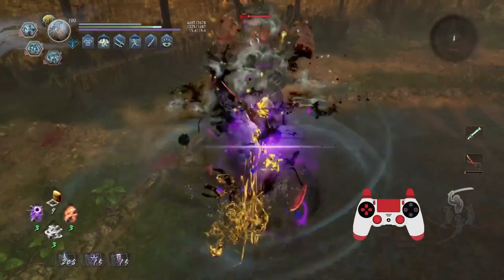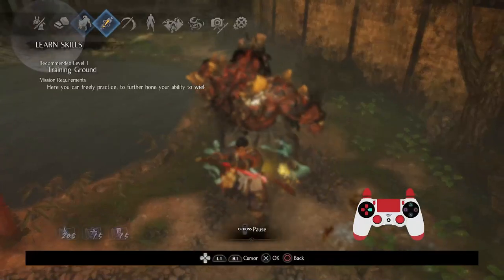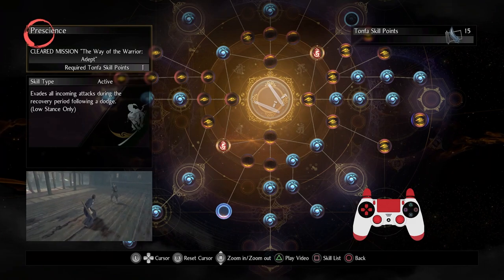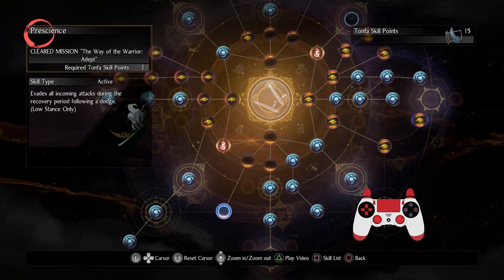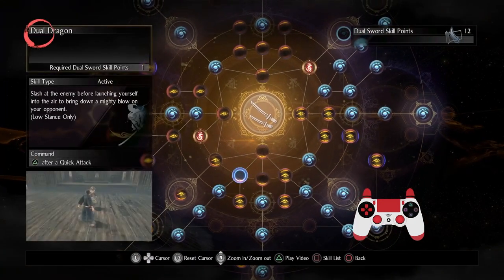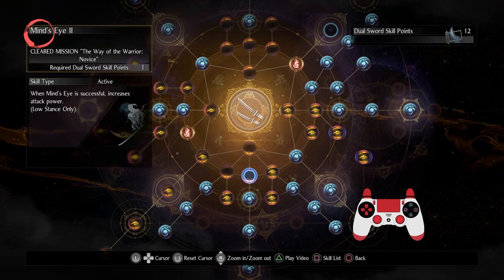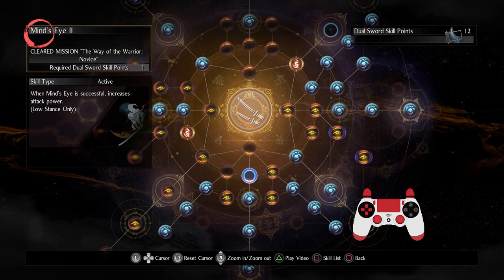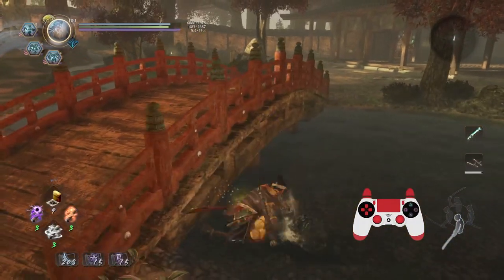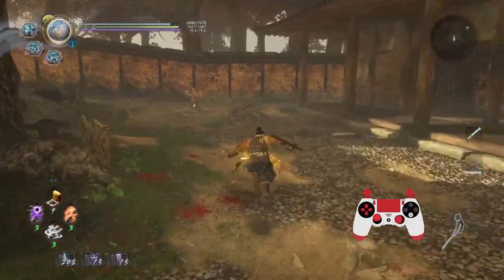One other thing these two weapons share: they both have evasive abilities in case you mess up. In low stance, Tonfa has Prescience — evade all incoming attacks during the recovery period following a dodge, which is great. And Dual Swords has the same thing: Mind's Eye Too. Except compared to Tonfa, you get 80% extra attack power when you pull off Mind's Eye Too, so if you dodge a little too early you'll still be fine. That's on top of Kanagi and the utility-based cores we have, so it can feel extra remarkable.